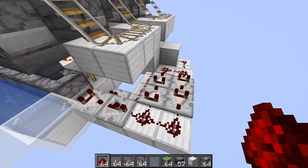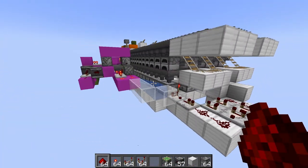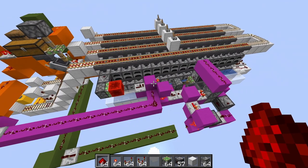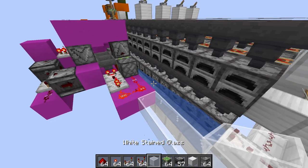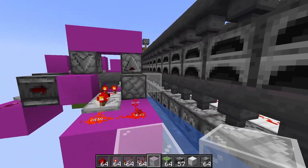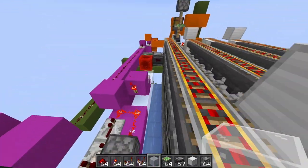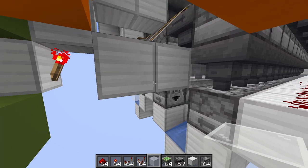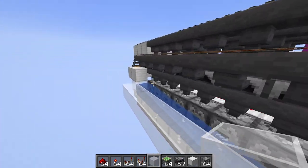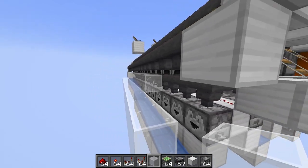In the real application there will only be one item coming in at a time — it's just to make sure it shoots out all the items. Now we can cap off the top of this because we saw some items spilling over the top, and we'll do the same on this side.